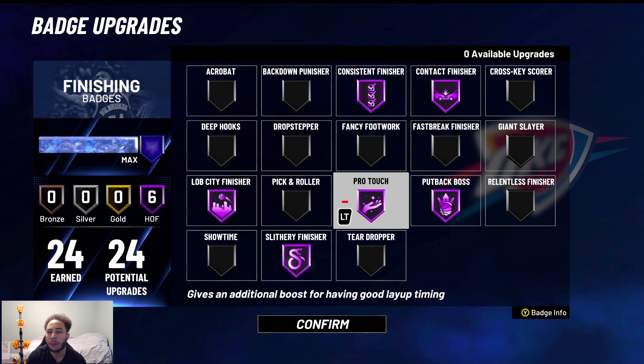Some other badges to talk about that I don't think are as great as the ones I mentioned: if you're a post-scorer, Backdown Punisher and Dropstepper are really good if you want to post up and get dunk animations in the park or 1v1s. Fancy Footwork I think is still a good finishing badge, but not as good as last year because the hop step isn't as effective — now when people hop step, you get plucked. And Pick and Roller, if you're a big, is going to help you finish off screens and pick-and-roll, but I personally haven't used it that much yet — maybe in Pro-Am.